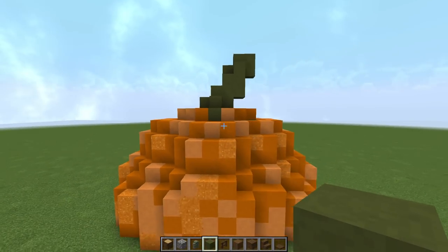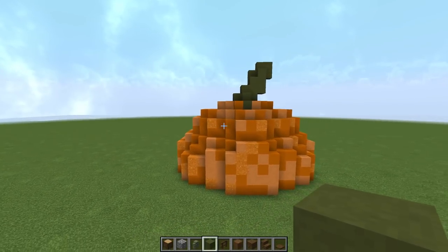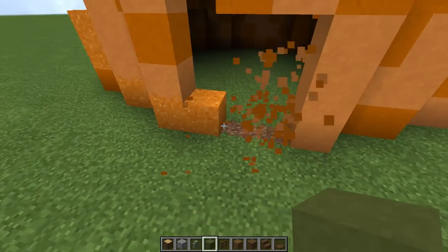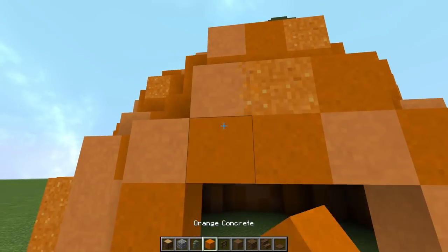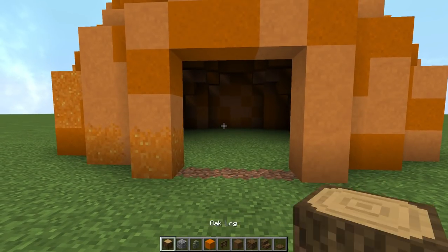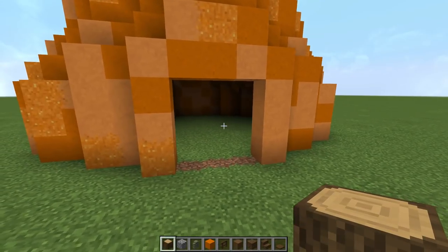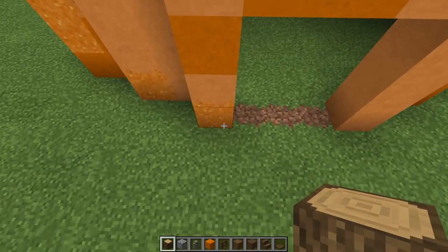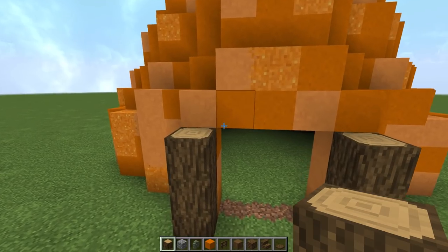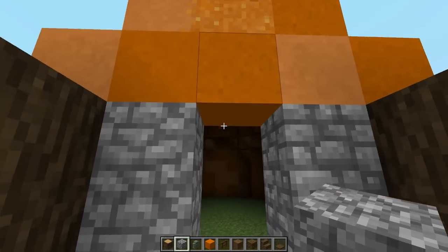Now I want to work on the front door and windows, little pop-out areas, and we're going to have a little garden on the side. For the front door, I'm putting it right here dead center. I'm going to replace this with just a three by three hole. I want to make this almost hobbit-hole style — the kind of entrance style that I like. Going in with some logs — regular oak log, one, two, three, one, two, three.